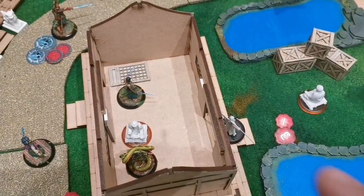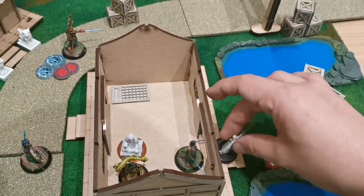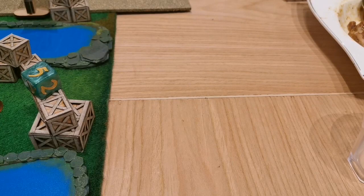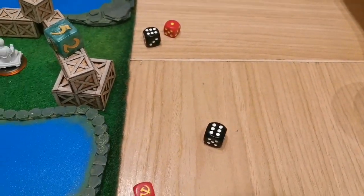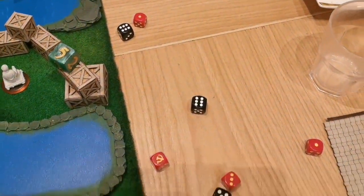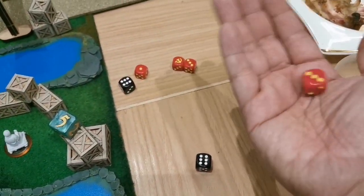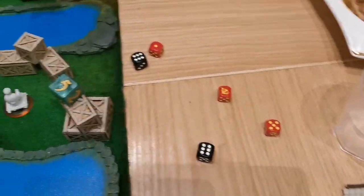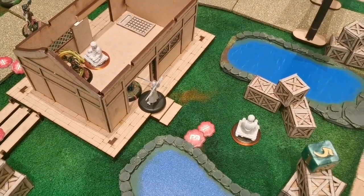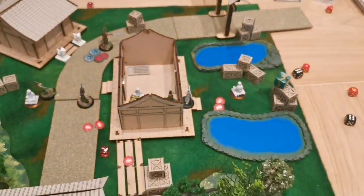The Grey Pilgrim is now exhausted with no ki to spend. I use Itsunagi with a simple walk to engage, then perform a melee exchange going combo attack. He does two on attack striking first — he rolls a four, four, and I defend with a seven. My attack of six, seven — I re-roll and make an eight. Eight plus 2d6, total eleven damage to the Grey Pilgrim. She is cut in half. I win the game.